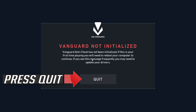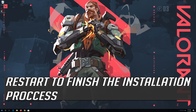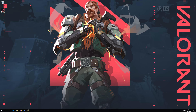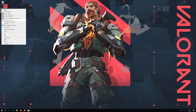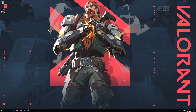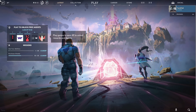Press Quit. Restart to finish the installation process. Right-click your shortcut and select Run as Administrator, then press Yes. Now your problem should be fixed.